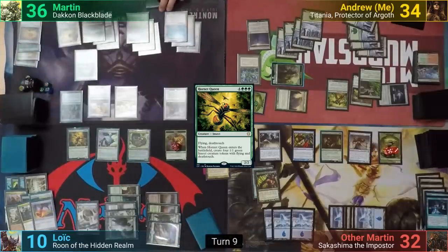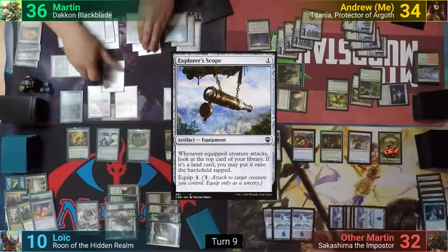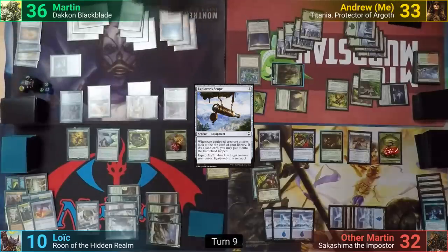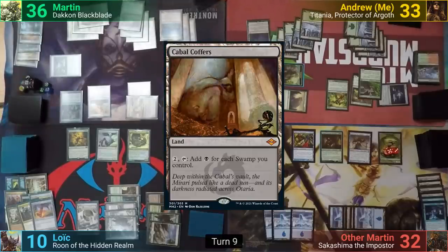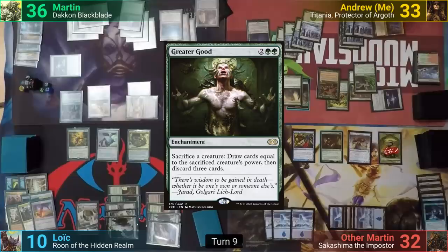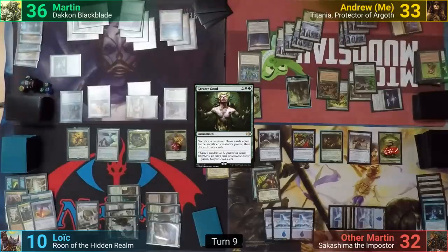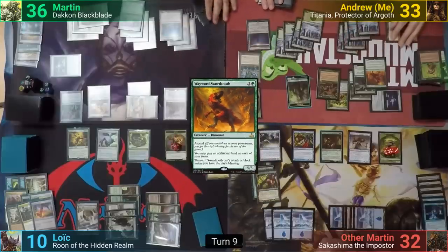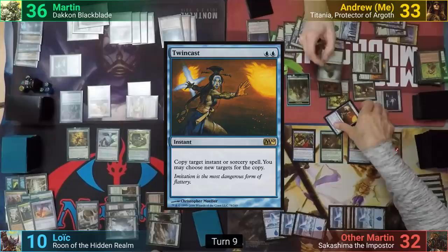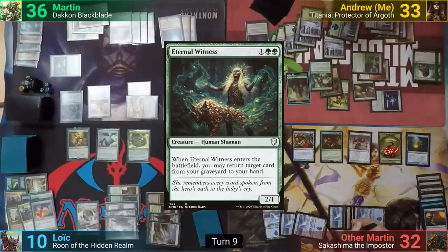Martin untaps, draws, plays a land, scrys, and draws it. He casts Explorer's Scope and equips it to his Pilgrim's Eye. He swings it at me, and I take the 1. Martin then transmutes to Laria West to find Cabal Coffers, and passes to me. I play Nykthos, which puts a +1/+1 counter onto all of my Plant Tokens, and then cast Greater Good. I sacrifice the Craterhoof to draw 5 and discard 3. I cast a Wayward Swordtooth, playing an additional land from my graveyard, putting another +1/+1 counter onto all of my plants. I cast Coiling Oracle where X is 3, which gets twin-cast by Other Martin. Other Martin finds Thada Adele, and my copy resolves — I find an Eternal Witness, bringing Craterhoof back to my hand.